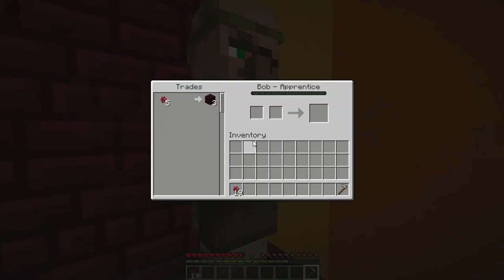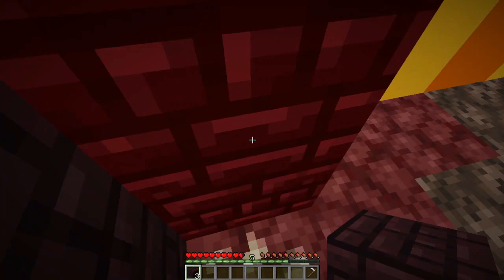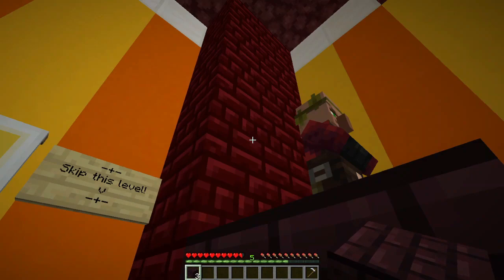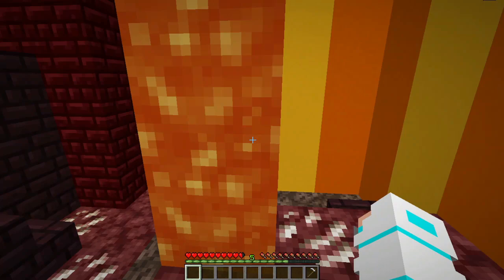Now I have so much nether wart. I'll take just one for now because nether wart might be useful afterwards. I have nether bricks which can be placed on gold blocks, and I have fire resistance so I don't need to worry about lava. I just need to find the gold blocks.